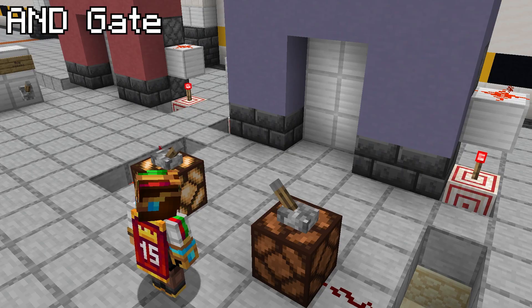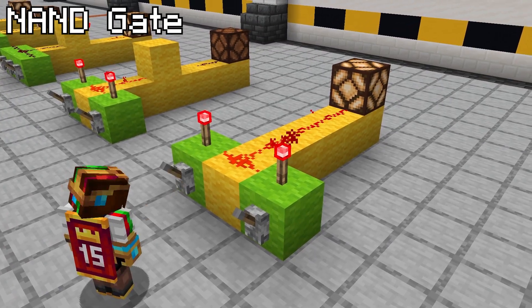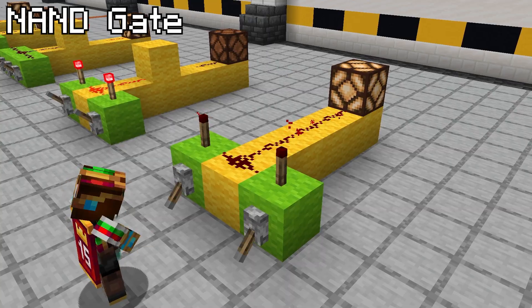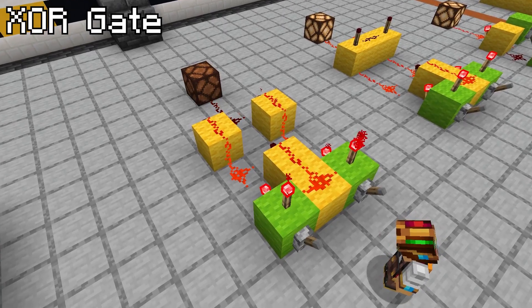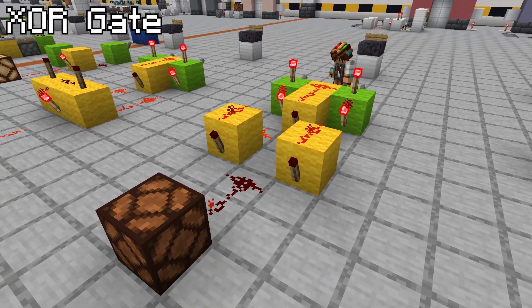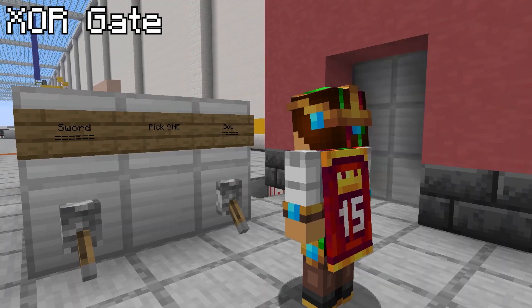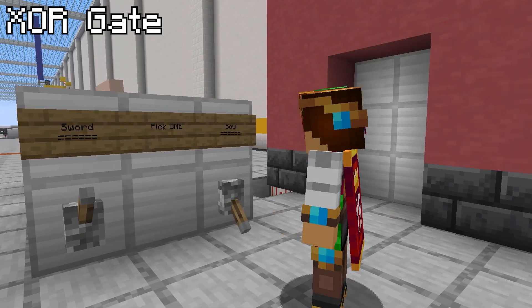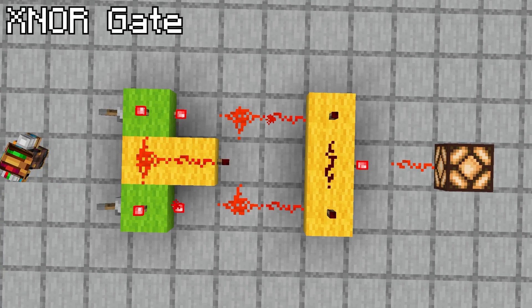For example, you need to flick both this AND this lever to open the door. A NAND gate is on when any of the levers are off, but if both are on, the output is off. An XOR gate only outputs a signal if the inputs are different. If one lever is on and the other is off, there's an output. If they're both on or both off, there isn't. For example, a door may require you to choose either lever to open it, but not both. The XNOR gate is the opposite, in that it will only output a signal if both inputs are the same — if they're both on or both off, the output is on, but if only one is on, there's no output.